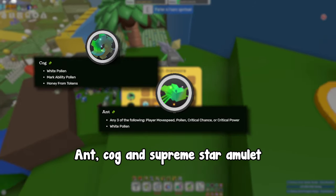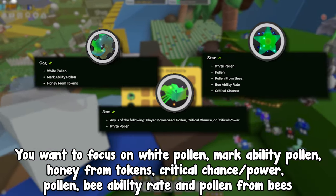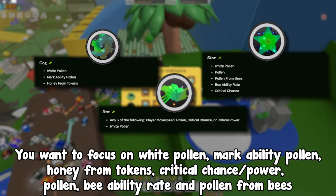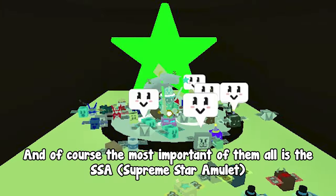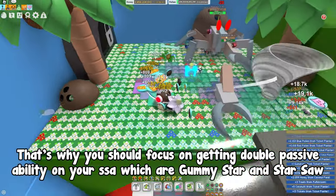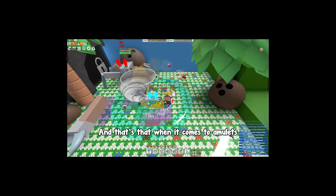Next, Coggan's supreme star amulet. You want to focus on white pollen, mark ability pollen, honey from tokens, critical chance slash power, pollen, bee ability rate, and pollen from bees. And of course the most important of them all is the SSA — supreme star amulet. That's why you should focus on getting double passive ability on your SSA, which are gummy star and star saw. And that's that when it comes to amulets.